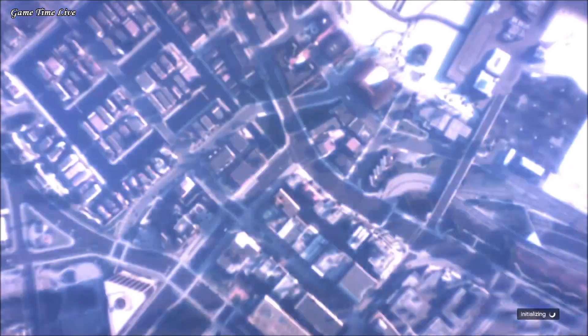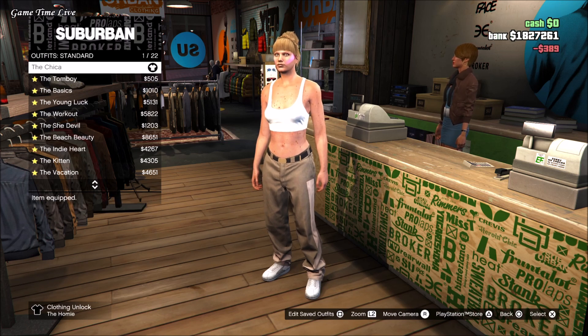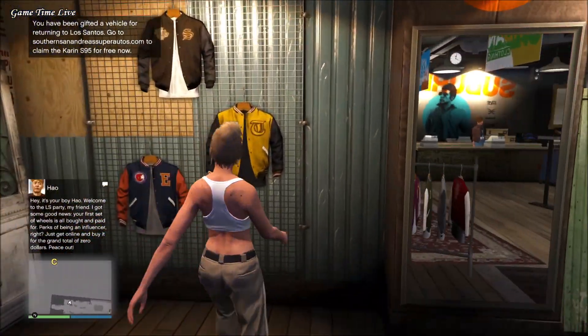In the session, make your way over to the clothing store and grab a standard outfit. I just grabbed the first one, the Chica. Then make your way over to the accessories and take off the earrings.